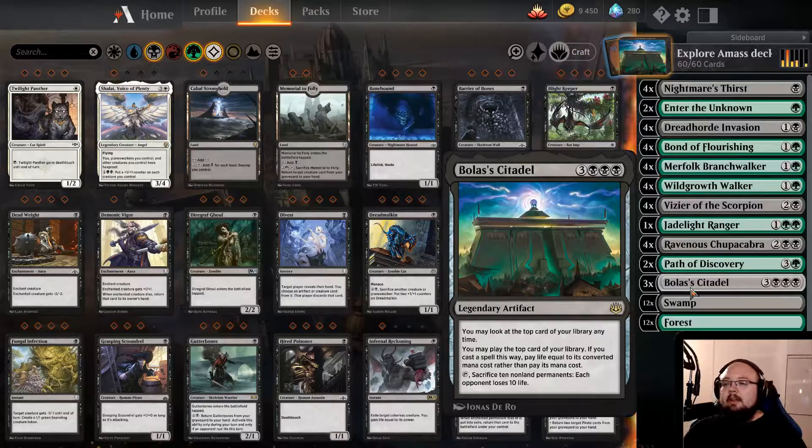Bola's Citadel is kind of an interesting card where you can look at the top card of your library at any time, and you may play the top card of your library at any time. If you cast a spell that way, you pay life equal to the converted mana cost. And you can sacrifice 10 non-land permanents and each opponent loses 10 health.